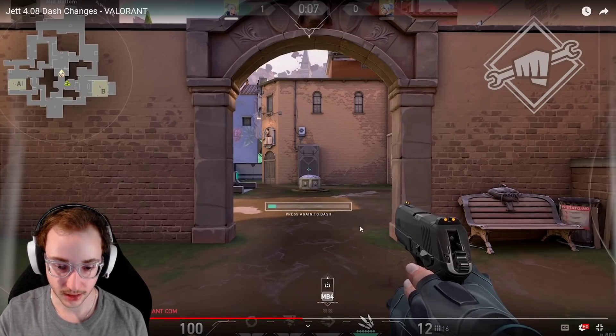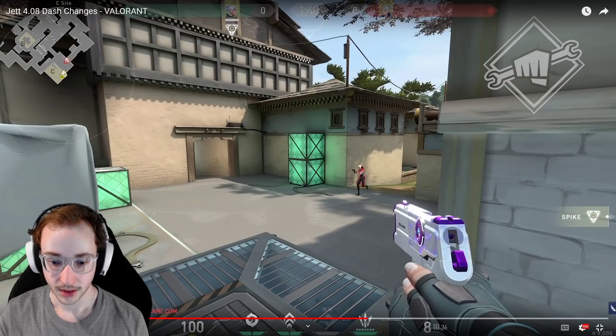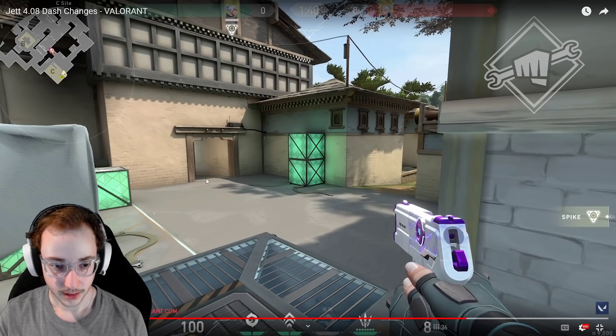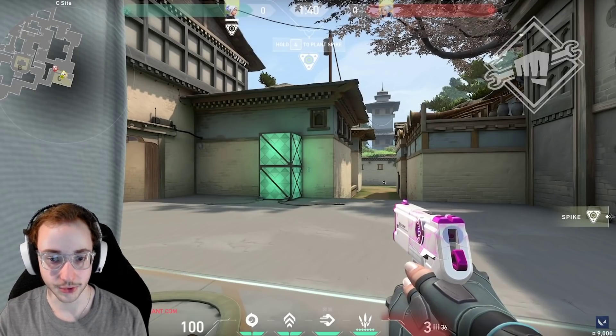You can see if this runs out, there's also a noise, but the dash is going to run out afterward. Also, you can see whenever someone else on the enemy team activates it, you can see this little effect around them. Yeah, you can see that effect there. And Jett actually kind of glows white, which is interesting.